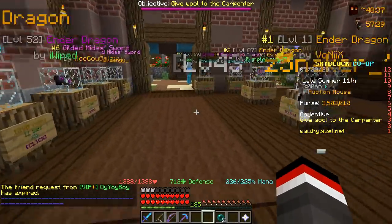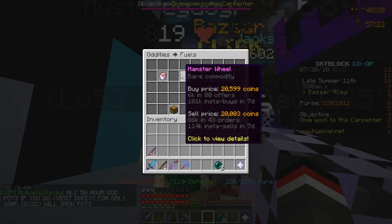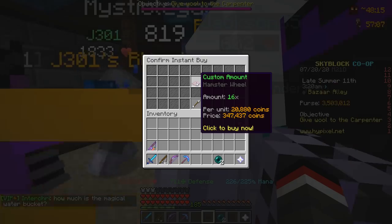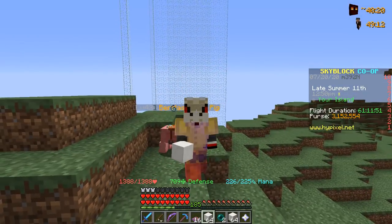Actually, thinking about it, I think we're going to head on over to the bazaar here and grab ourselves some minion fuel, because especially within today's video we are going to need to pick up some better minion fuel to make this farm as efficient as possible. So I think we're going to pick up 16 hamster wheels for 350k — don't mind if I do.